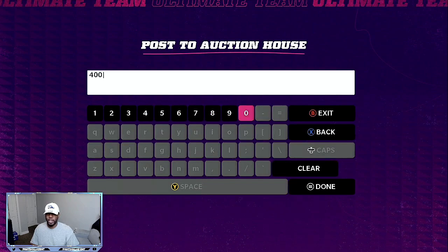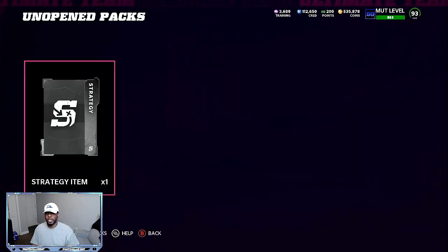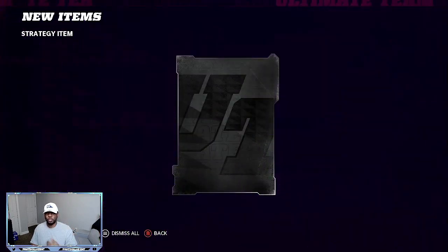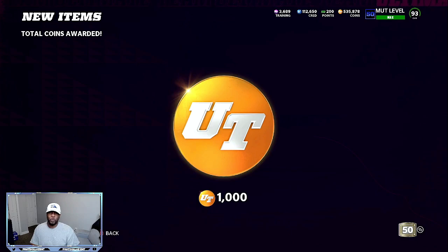So we put it up for 40,000 — a very, very easy flip. After we finish that, our coins go up a little bit. We finish the set, we're going to get our free strategy item. Just playing the game gives you a lot of opportunity. That right there is a free 1,000 coins. Logging on the game every day, we get another 1,000 coins right there just by playing the game and completing the set.